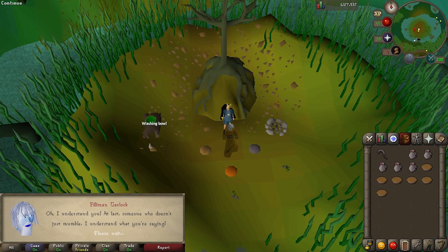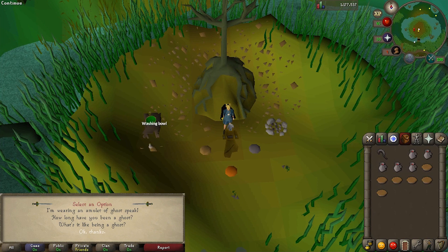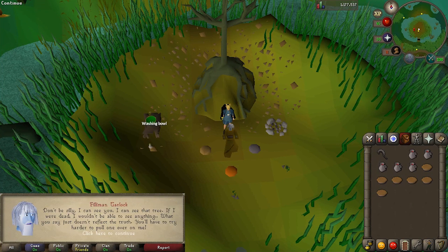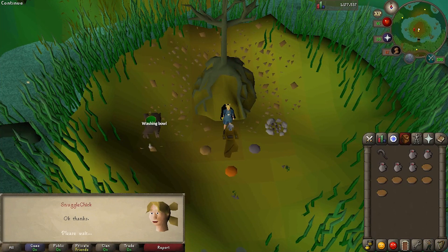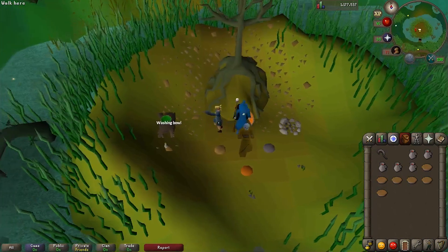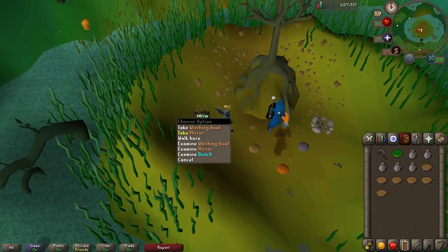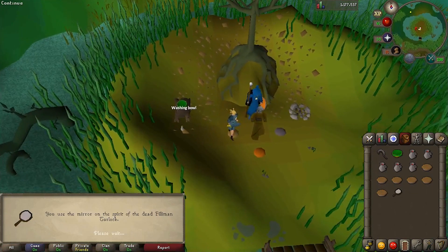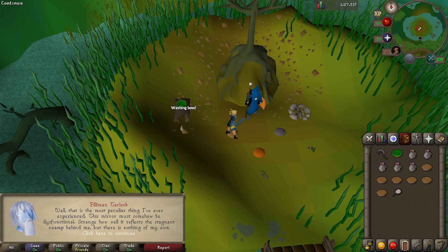He's excited that he can finally understand someone. Ask him, how long have you been a ghost? He might be in complete denial of being dead — he argues that he can't be dead because he can still see everything. Say okay, thanks, or just walk away and go pick up the washing bowl. Underneath that, a mirror will appear. Pick that up and then use the mirror on Philemon. After some convincing, he seems to accept that he is in fact a ghost.